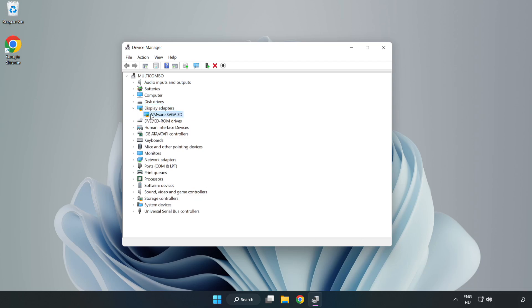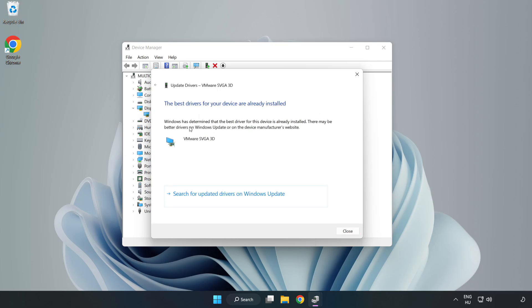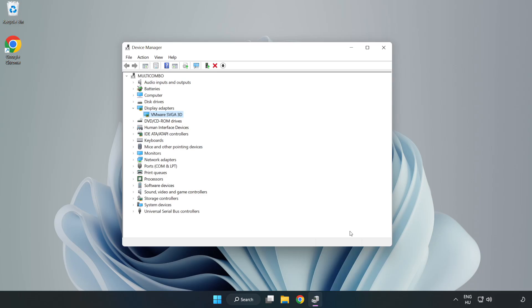Select your display adapter, right-click and choose Update Driver. Search automatically for drivers, wait for installation to complete, and click Close. Then close the window.